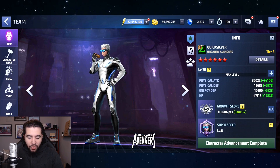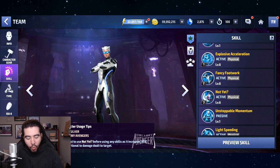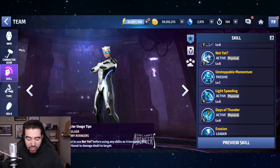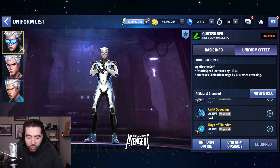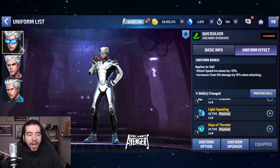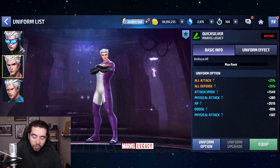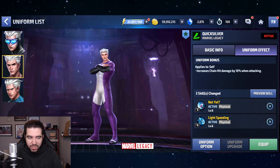As far as Quicksilver goes, he really only got buffs or changes to skills 5 and 2 that you're going to notice quite a lot. Skills 1, 3, and 4 didn't really change all that much. You will notice a big change on 2 and a bit of a change on 5. The biggest change obviously comes from his Tier 3, but that's not going to matter based on the uniform. His uniform now also gives him a 10% attack speed buff, whereas before he only had the 10% chain hit — so it's still pretty good and still synergizes with the CTP of Energy, with additional attack speed.